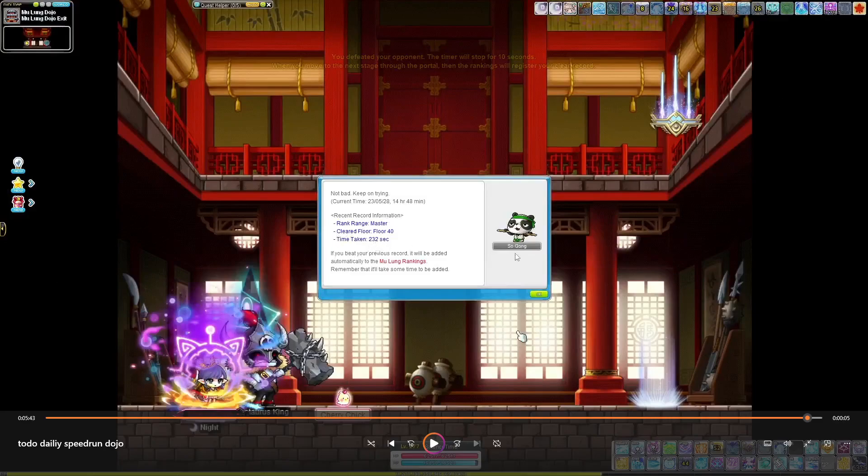232 seconds — Dojo's timer is weird and it stops all the time, but about five minutes is about how long it takes me to get to floor 40. So what does that work out to? 15 minutes a day for this daily. Is it worth the mesos? Absolutely. Mugong's Honors sell for upwards of 200 to 300 million each during honor events. You guys should be doing Dojo three times a day if you want those sweet mesos. If you have any suggestions for dailies or weeklies you want speedrun that I haven't done yet, let me know in the comments below. Peace out, see you in the next one.